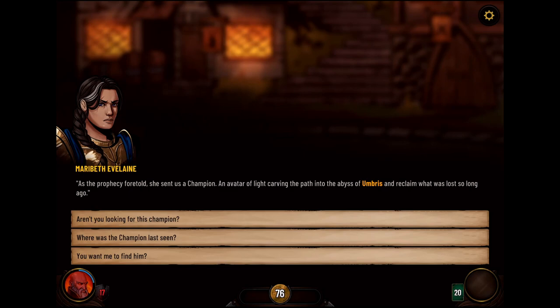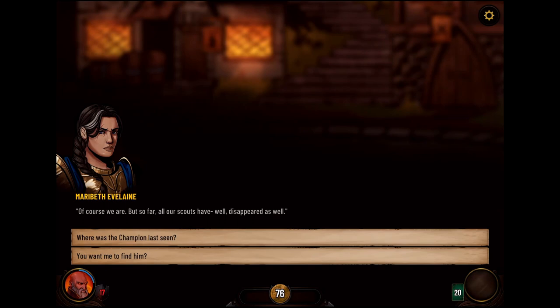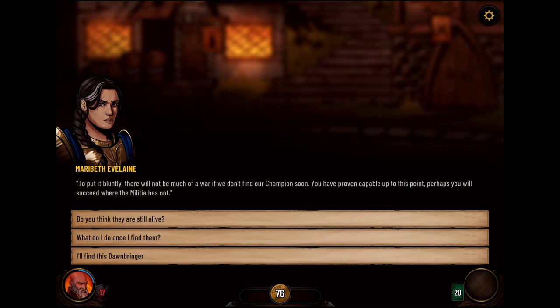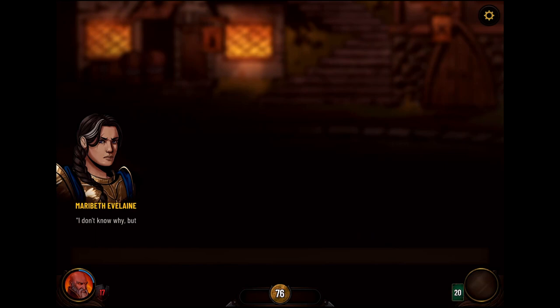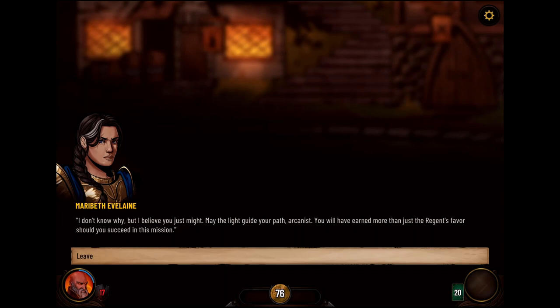So where are we looking for the champion? All our scouts have disappeared as well. Where was the champion last seen? Despite my advice against it, the Dawn Ringer and a small number of followers set out to the Black Citadel itself. The time for indecision is over — you want me to find him? There will not be much of a war if we don't find our champion soon. We've proven capable — perhaps you will succeed where the militia has not. An avatar of light and long-foretold champion doesn't just vanish and die; he must be up to something. Report back or aid them in whatever way you can — we need to break the Black Citadel. I'll find you, Dawn Ringer. May the light guide your path, Arcanist.